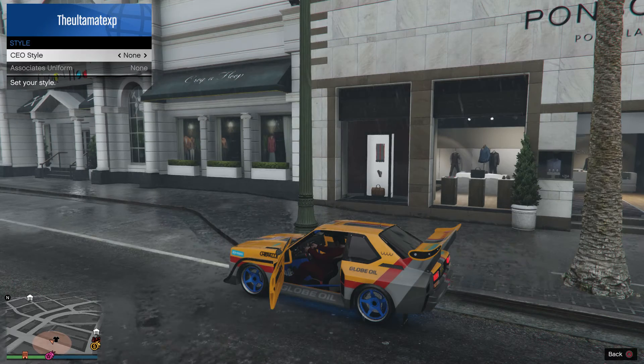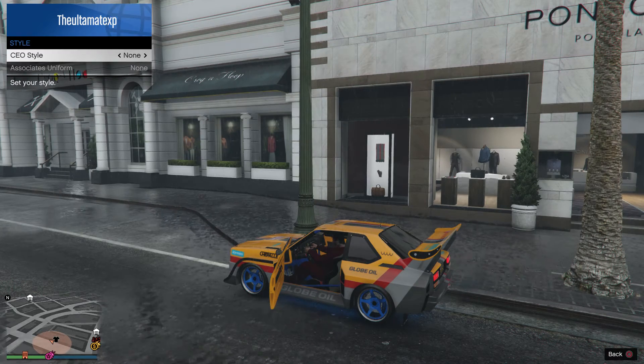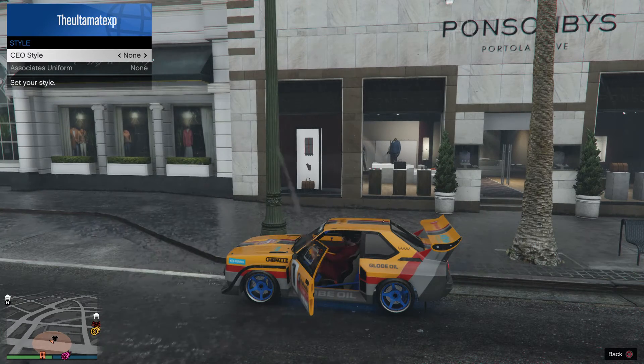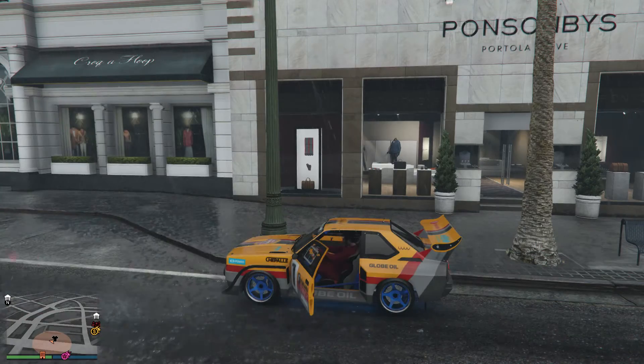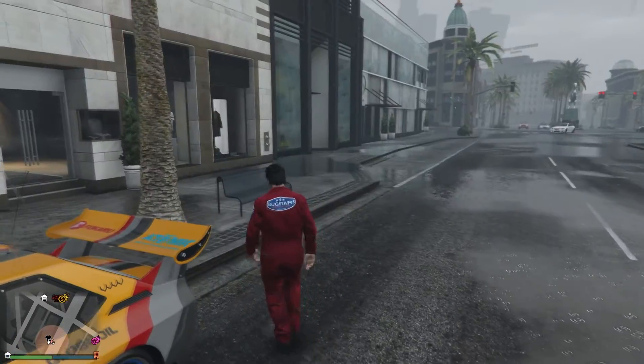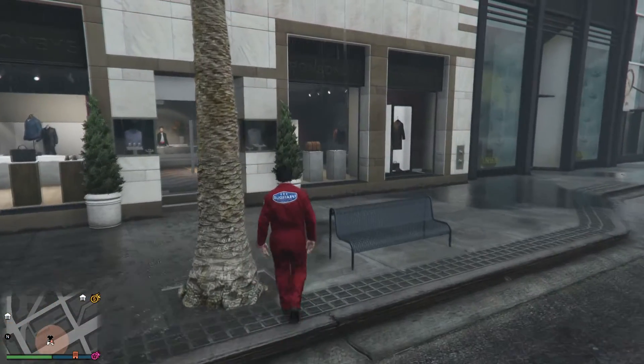On CEO style, it doesn't matter whether you go right or left, just pick one. I'm going to go to the right. And then once you choose a CEO style, you want to actually go back to none, and then you want to get out of your interaction menu and then get out of your car. Once you get out of the car, as you can see, the Bugstar outfit will appear.